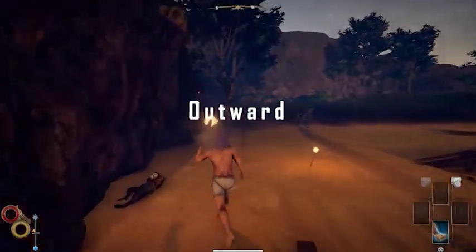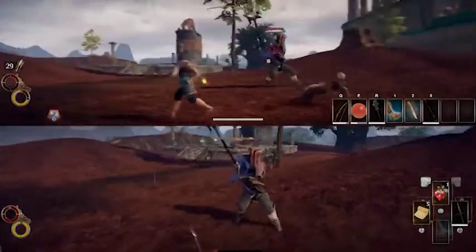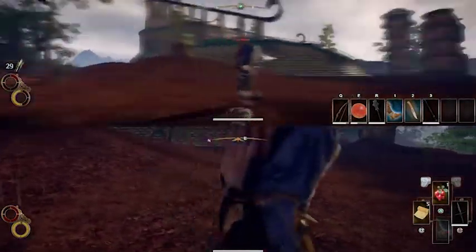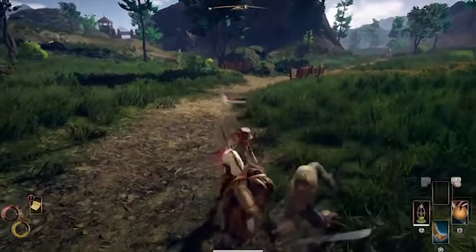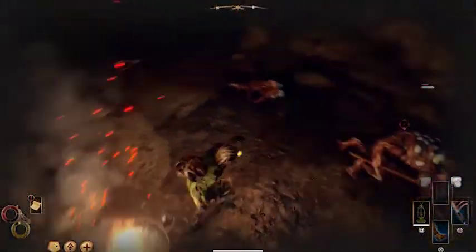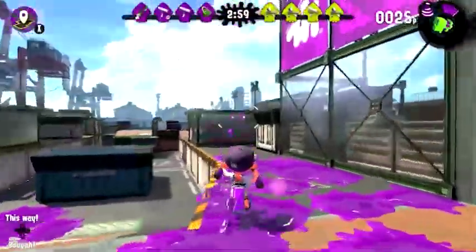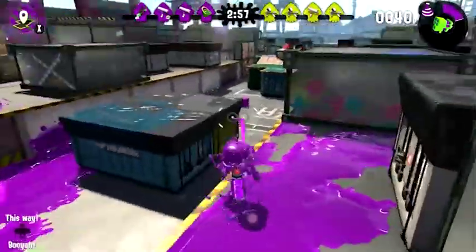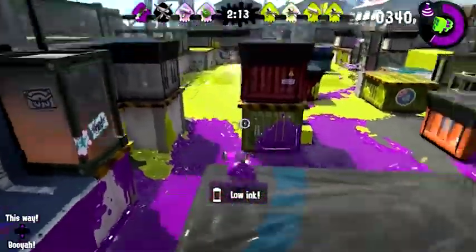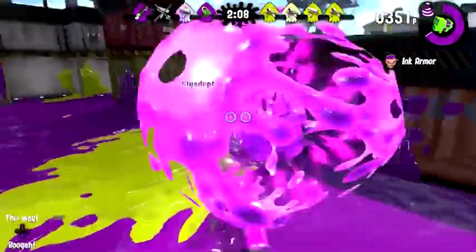Another example of this is RPG games where the player starts with really weak weapons. The player goes out to explore the world and as they begin beating enemies, they will get experience and more money, which in turn makes them stronger. Therefore, they can beat stronger enemies to get even more money and even more rewards, and so on. In terms of multiplayer games, an example of a positive feedback loop would be Splatoon, where the team that has more ink in the arena can move more freely through the space and thus cover more ground, meaning they can also ink more of the space.